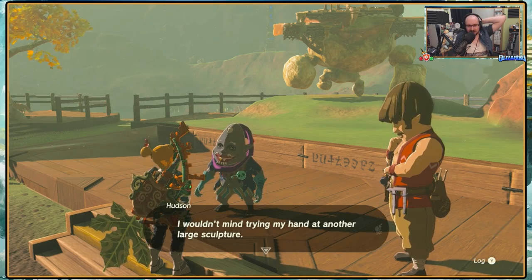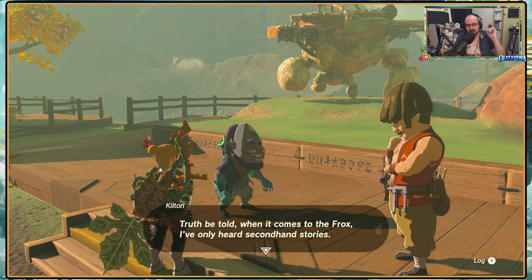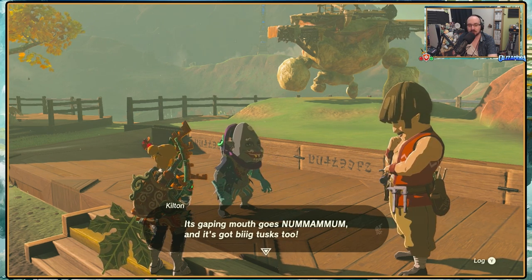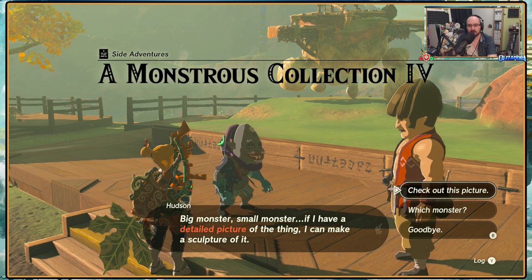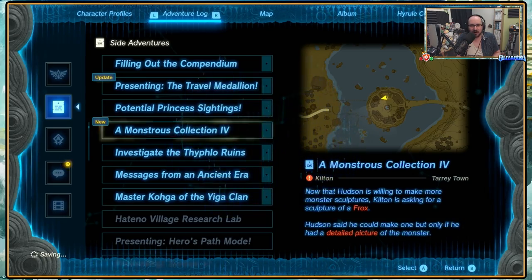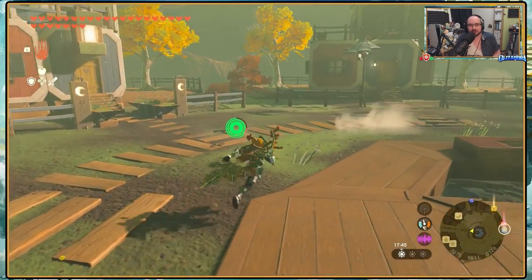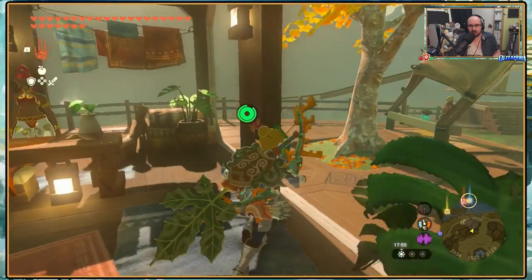I wouldn't mind trying my hand at another large sculpture. In that case, I'd love for you to make a frox. Truth be told, I've only heard secondhand stories about the frox, but I'm sure its body is not blobbery, with bumps and lumps and quite gigantic in size. Its capy mouth goes noom-a-moom-a-moom and it's got big tusks too. The frox lives deep down in the vast dark places. Big monster, small monster - if I have a detailed picture of the thing I can make a sculpture of it. A frox - I wish I had any clue where I've seen them before, but I filmed everything so I can actually look if I wish to.